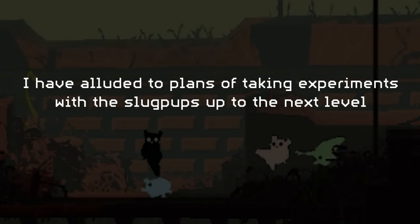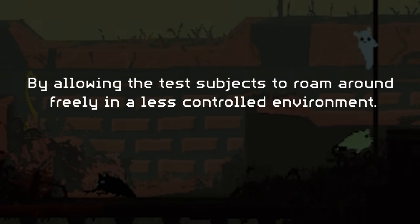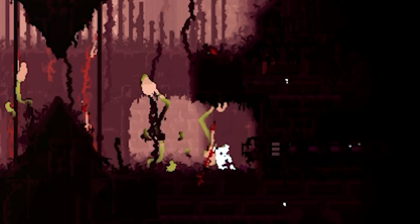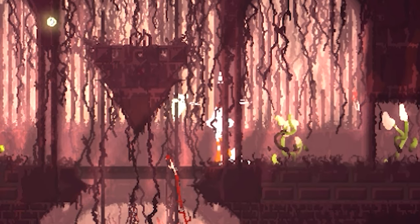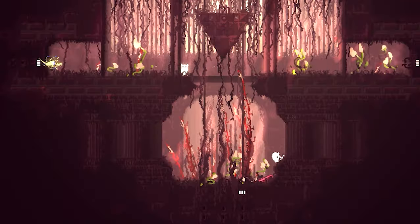I have alluded to plans of taking experiments with the slug pups up to the next level by allowing the test subjects to roam around freely in a less controlled environment. However, there is a slight problem, one that has made major setbacks in development. In the outside world, wild slug pups go into what I call a stand-by mode. Once they have been spawned in, the slug pups will not move more than one or two rooms away from their original spawn point.